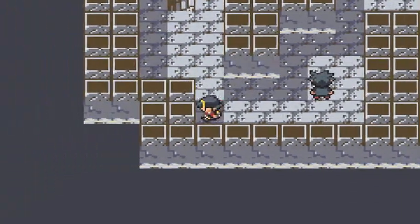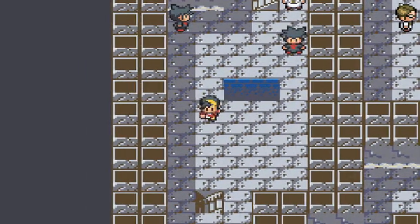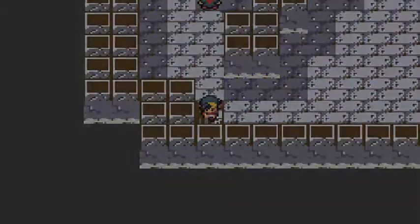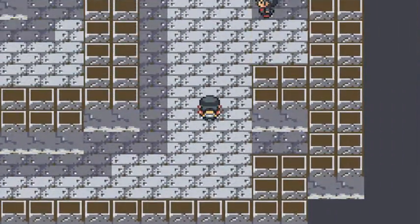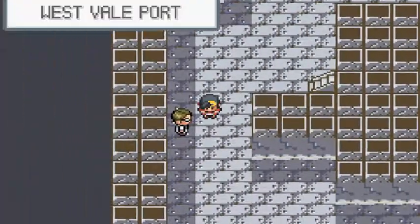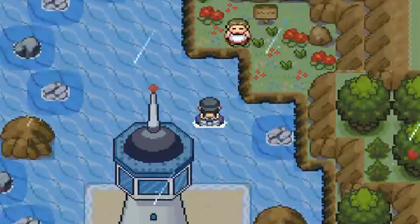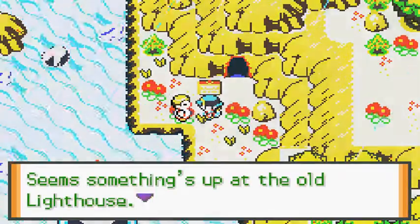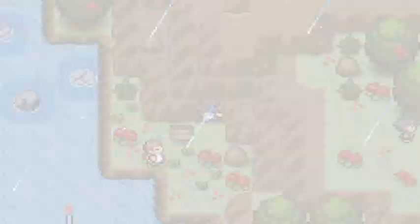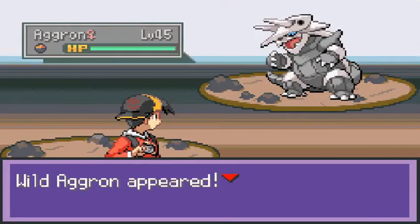It's a lot of stuff we actually have to go through. We've been through here before — okay I think we've already completed this whole thing, so let's get out. Let's see what else goes on right here — I'm assuming we might have to go to the next town over. Crystal Caves — let's check it out. You're gonna find an Aggron right here.